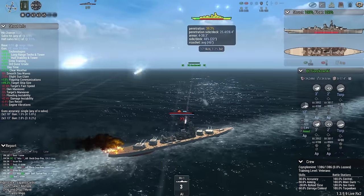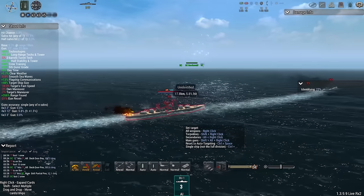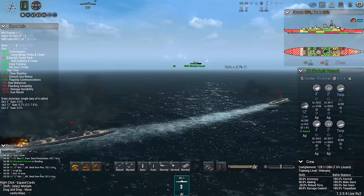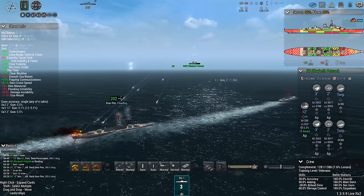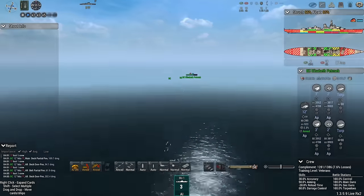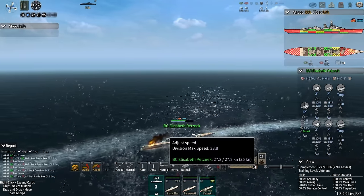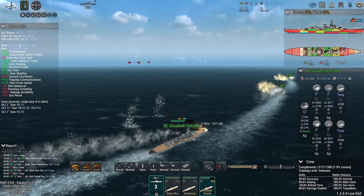I don't think the Japanese have quite the same vulnerability profile. Yet the closer they get, the less vulnerable they become, because at that range their deck armor won't be a problem. I think the Elizabeth Petsnack is not going to be with us for much longer — her speed is dwindling. With that level of flooding she can only do 27 knots, which is still pretty respectable considering her damage.